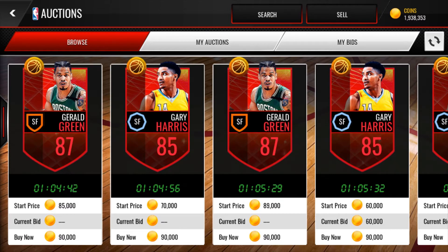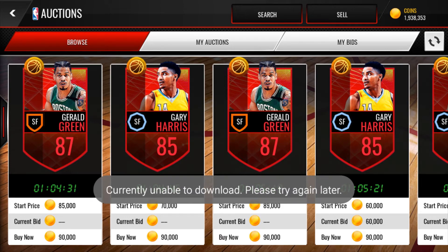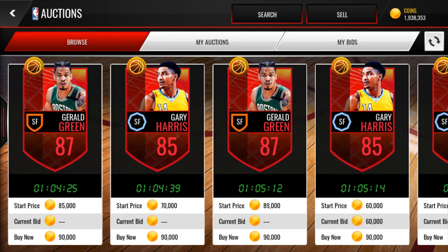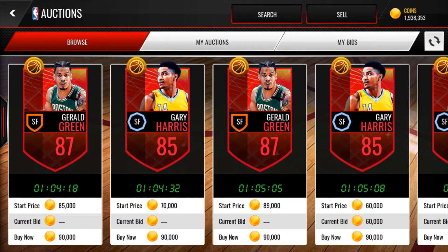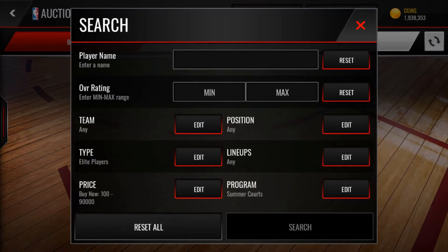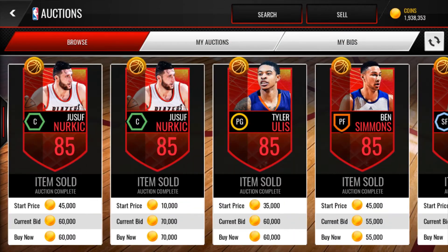You can flip those 60k players for 90k right now — they all sell within an hour. You can sell them at 90k, or sometimes 100k, but normally around 85 to 90k, so you'd be making around 20,000 coins per flip. You can normally get at least one per round. If you want more volume, you can do 70k and make a bit less but get more drops. That's one of my favorite methods.